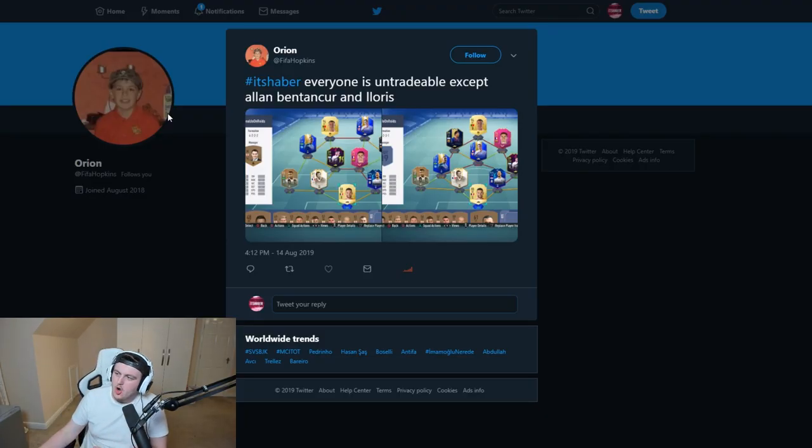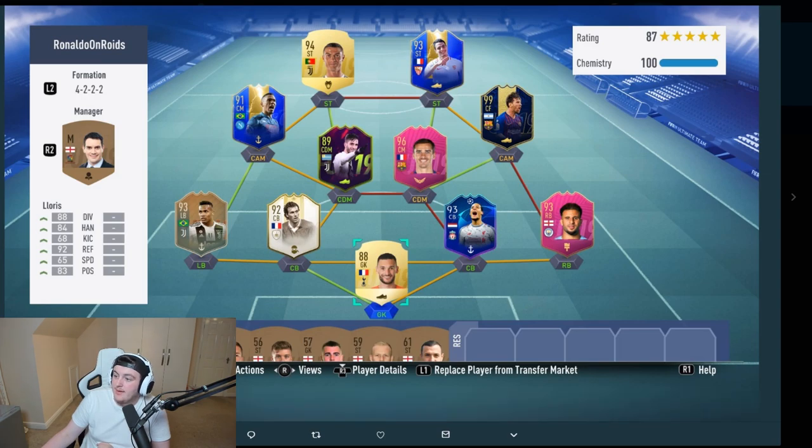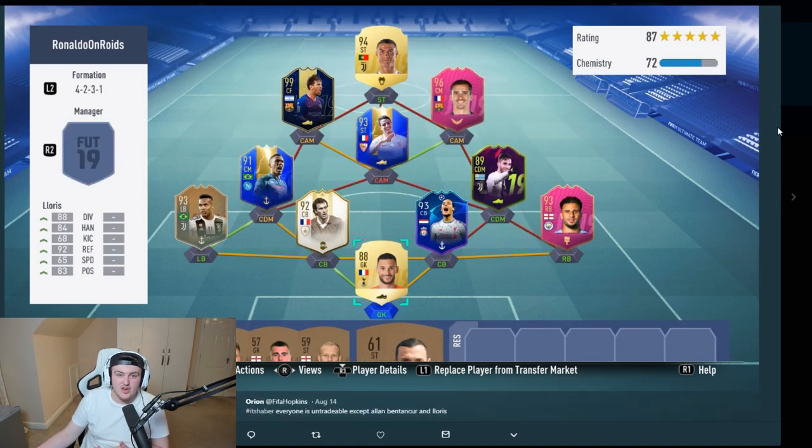Squad number two comes from Orion. He said everyone is untradable except for Alan, Bentecourt, and Lloris. He starts in a 4-2-2 and changes to a 4-2-3-1 in-game — yet another 4-2-3-1. Interestingly, his entire bench is a bronze bench with very low-rated bronzes and no substitutes in-game. I'd love to hear your opinion on bronze benching — I personally don't feel a difference anymore and prefer having a full bench of subs, but a lot of people use three subs and fill the rest with bronzes.